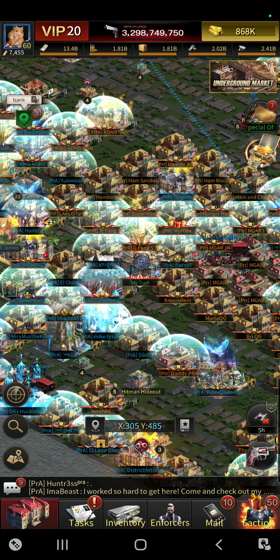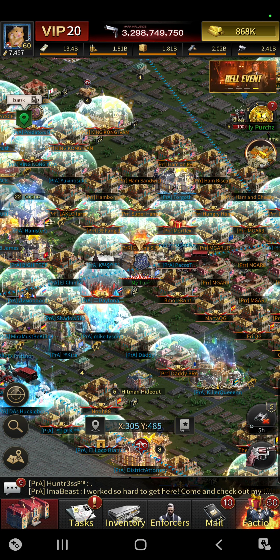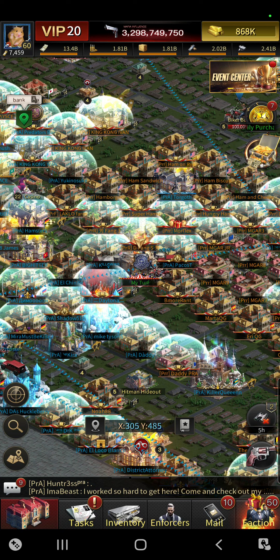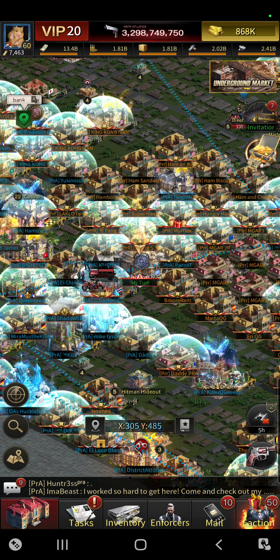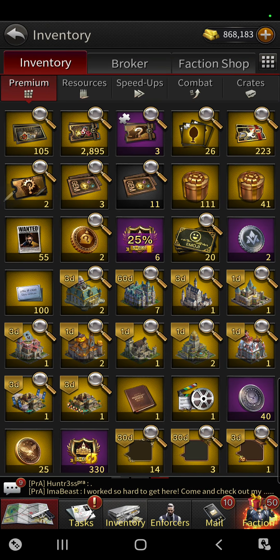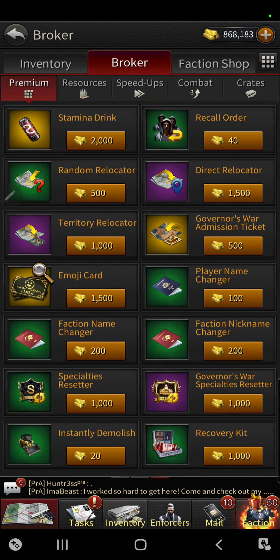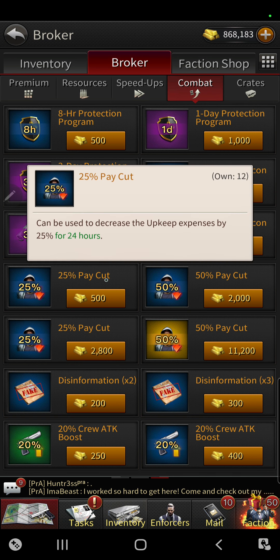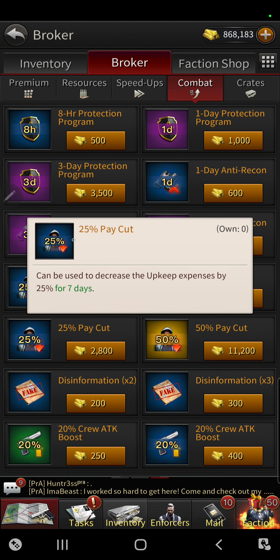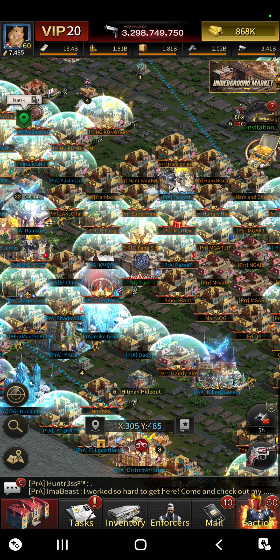Another way to access pay cut, besides clicking the bottom-right round button above the gun, is to go to the inventory and go to broker and click on combat. You can see the pay cut options here: there's the single day option for 24 hours, the same single day at 50% for 24 hours, and then the seven-day option at 25%, plus the 50% for seven days. So just a couple of ways to access it.